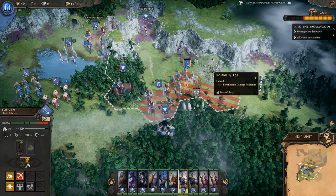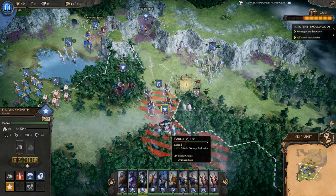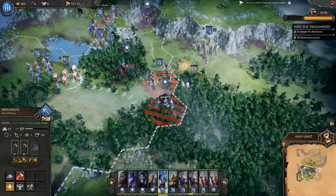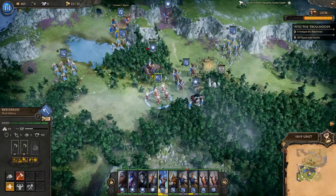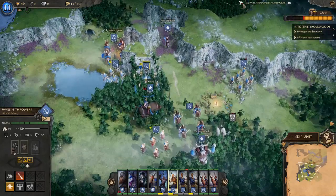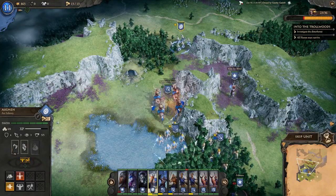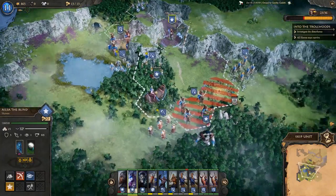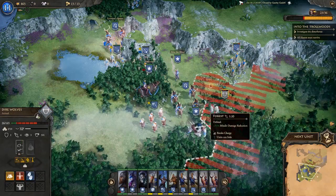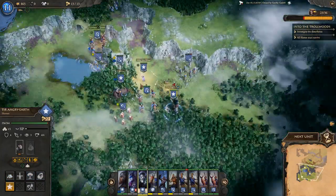Using the mana elixir — it turns out any unit can drink it, whether magical or not, and it's a free action so we can still attack afterward. Slingers move into cover and open fire. We also consider sending more archers or slingers to support. Keeping Elsa back so she doesn't get attacked, then using the Angry Earth to kill the wolves despite them being forest creatures — and it works.